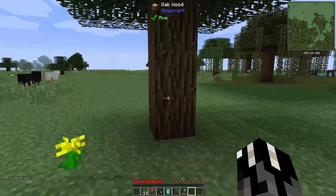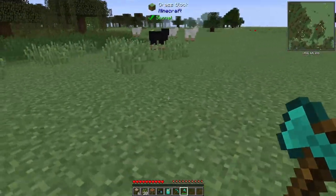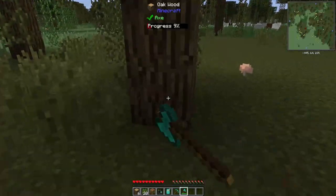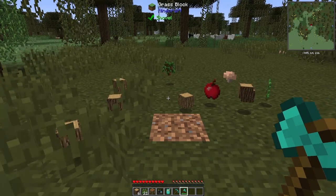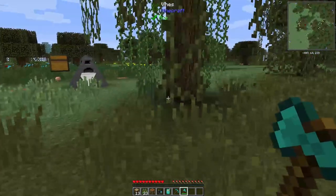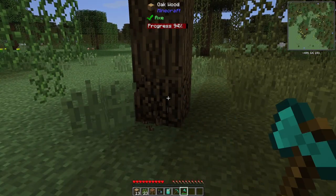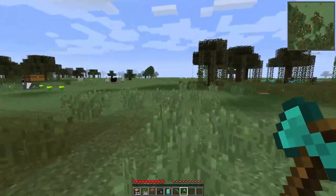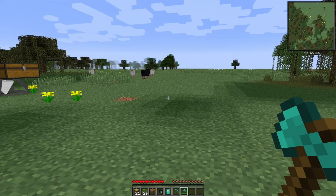That should start getting us some materials so we can progress forward. Now we're going to need some cobblestone so we'll have to dig down below and grab some. What's the mod? Well, this whole thing is an entire mod pack — a collection of a whole bunch of different mods. There's probably 80 to 100 mods running in this particular mod pack.